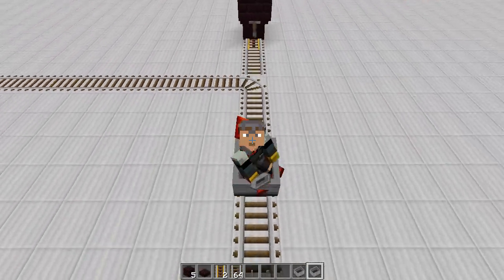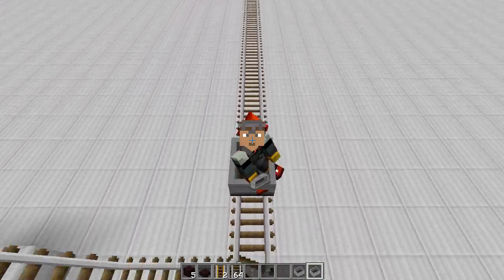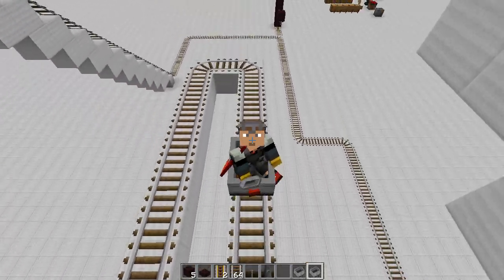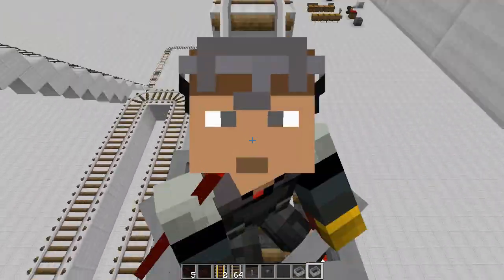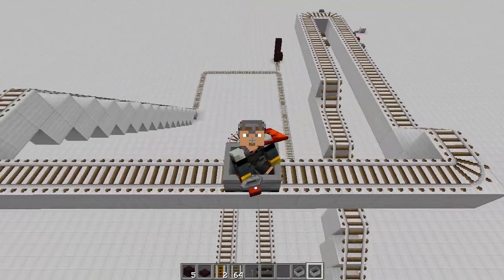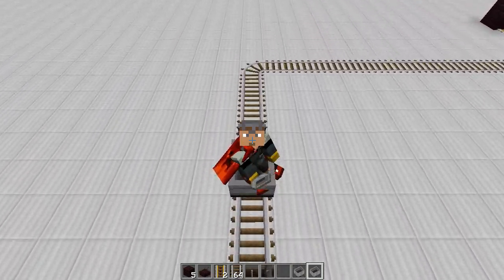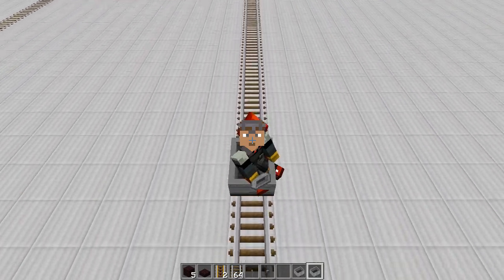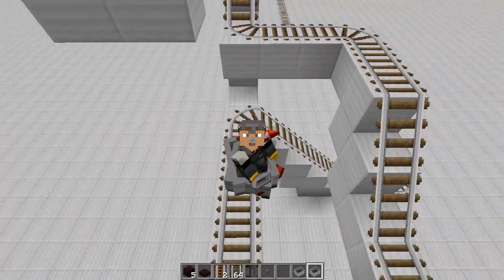So what this is — this infinite minecart booster will keep your minecarts going at top speed for over 4,800 rails. 4,800, which is pretty much, reasonably speaking, longer than you're ever going to really need to make a rail. I know someone out there is going to need to make one that is 4,900 blocks. To that I say, add an extra booster in there towards the end of it. If your track is longer than 4,800 blocks, I can't help you.